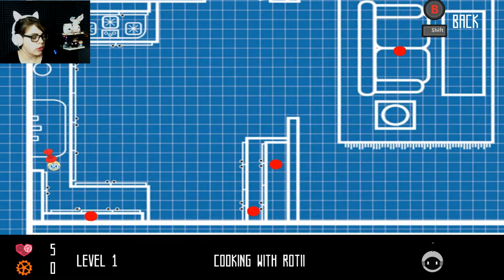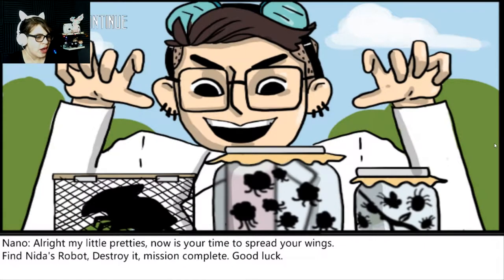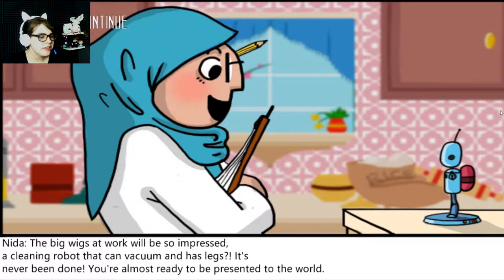Cooking with Roddy? Roddy? Something? Sure. Let's try it. I don't know anything about the controls. Nita — Roddy, you did it. You cleaned the kitchen better than I could have ever cleaned it. You're ready for the whole house now. This is so exciting. You did this one room — now do the whole house. Wow. You just don't want to clean your own house? That's fine. My little pretties, now it's time to spread your wings. Find Nita's robot. Destroy it. Mission complete. Good luck. Wow. Nano, what is your problem? The bigwigs at work will be so impressed.